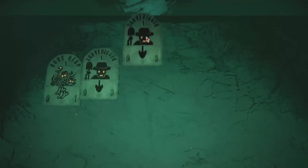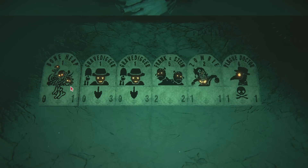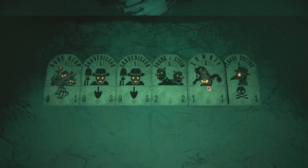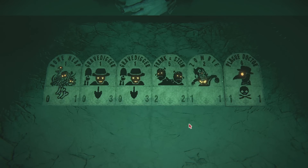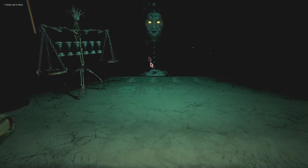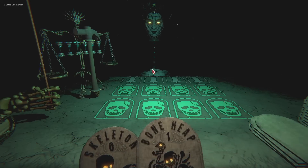You can scroll up before you fight that guy to see what your deck looks like. I got a Boneheap Gravedigger, Frank and Stein, a Zombie, and a Plague Doctor — the Plague Doctor you just got. This game mode plays differently in that you don't use blood to summon monsters; you only use bones.